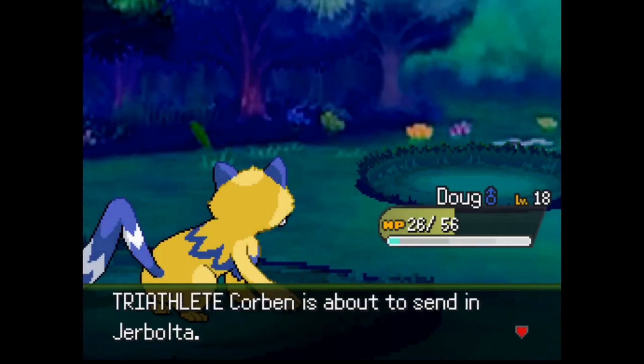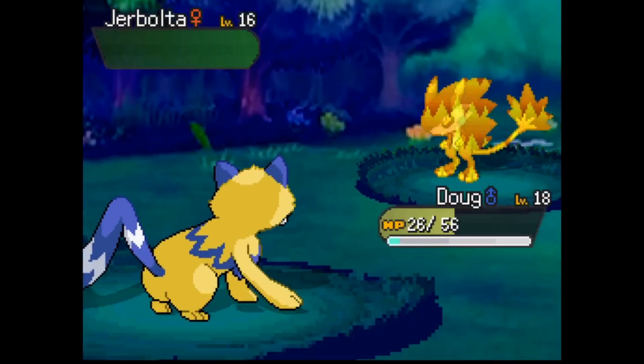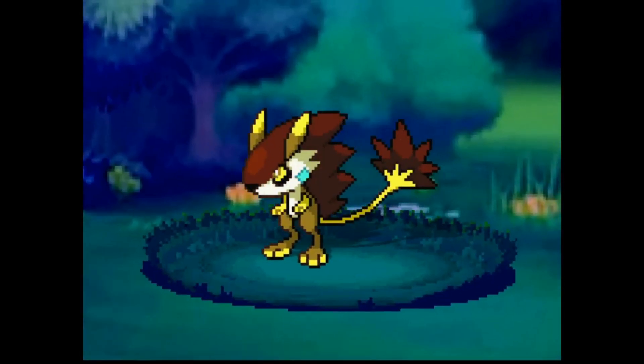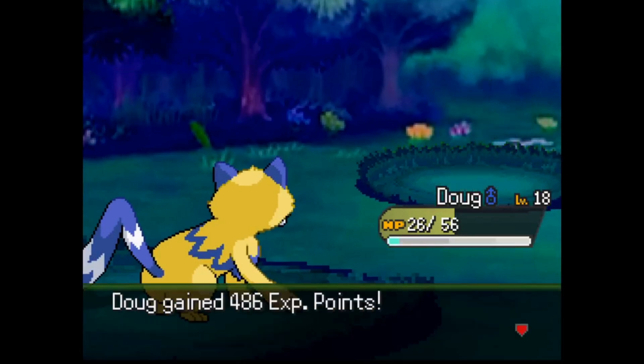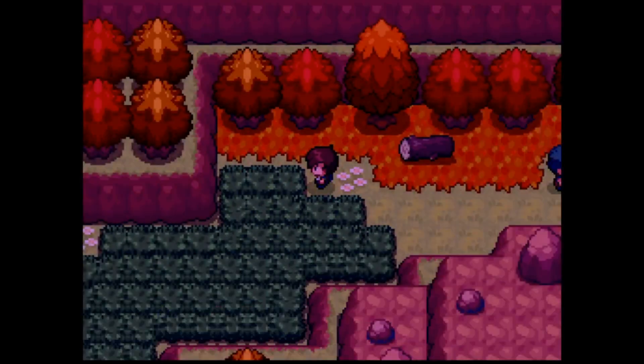I decided to give up Growl rather than Charge. Charge boosts defense plus gives you extra electric damage, whereas Growl just reduces incoming physical damage. Does Uranium let you do the fear play? The focus sash, endeavor, quick attack — usually a Rattata, but in this case a Chinmunk.